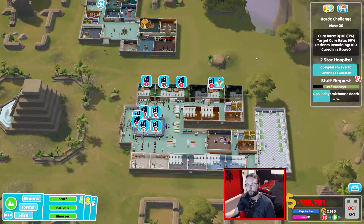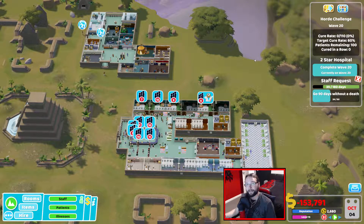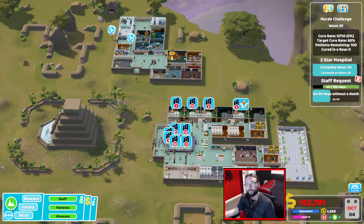Anyway, we're going to leave it off here. We should surely get through wave 20 quite well. We've still got 100 patients left out of 110, so 60% is doable — fairly doable anyway. Last time we got like 75%. Next time we're looking to get our second star, hopefully, and then start branching out so we're going to be earning some sick cash. Either way, that is it for this episode — thank you very much for watching. If you've enjoyed the video, feel free to leave a like, and don't forget to subscribe if you'd like to see some more. I'll see you guys next time. Cheers.